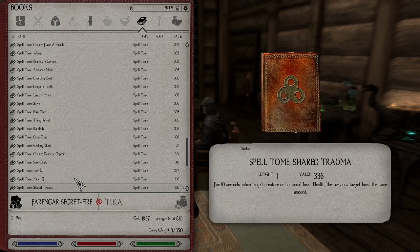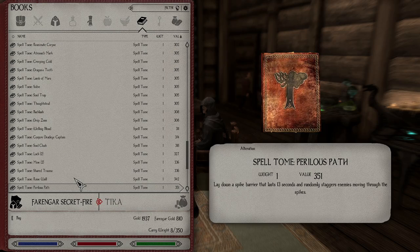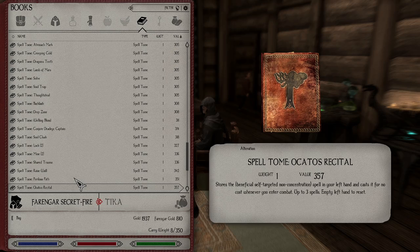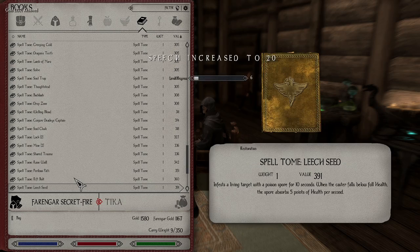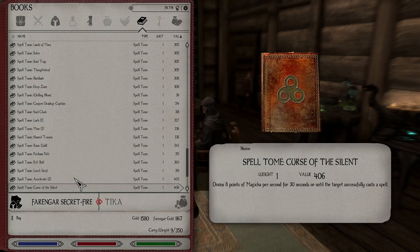Extracts all the ore from a nearby vein. Raise wall, maybe. Perilous Path is an interesting one — although that doesn't actually do damage, does it? It just staggers by the looks of it. There we go — Akato's Recital. I'm gonna use that. Apparently leveling up Speech from buying all these things. Accelerate — this sounds crazy. Caster moves faster and faster so long as the spell is cast. Apparently you can kill yourself quite easily running off cliffs.